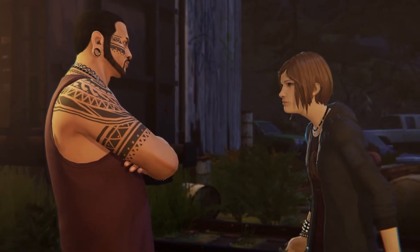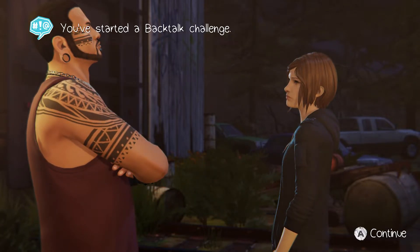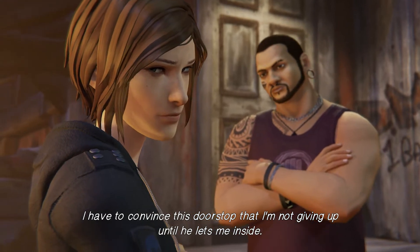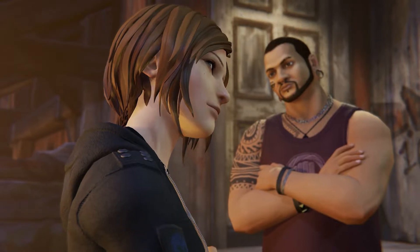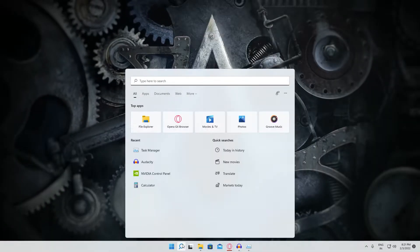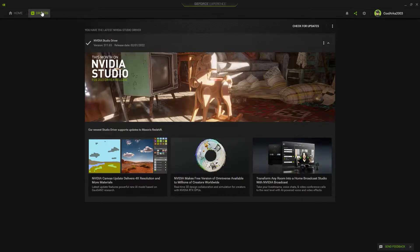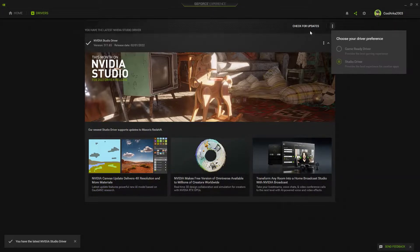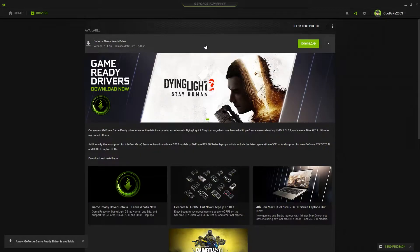Keep your device drivers up to date. A lot of games get game-ready driver updates so they run best on your hardware. Life is Strange Remastered has not yet received such an update, but if it does, the game will run a lot better. If you have an Nvidia graphics card, open GeForce Experience — download it if you don't have it — head to the Driver section, check for updates, and download the game-ready driver version.